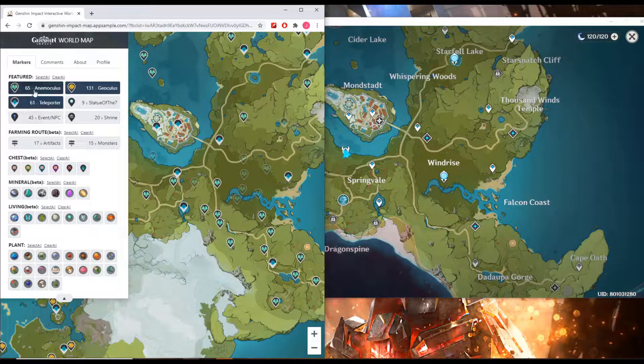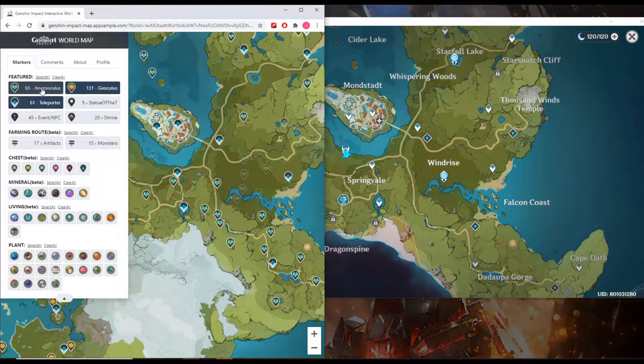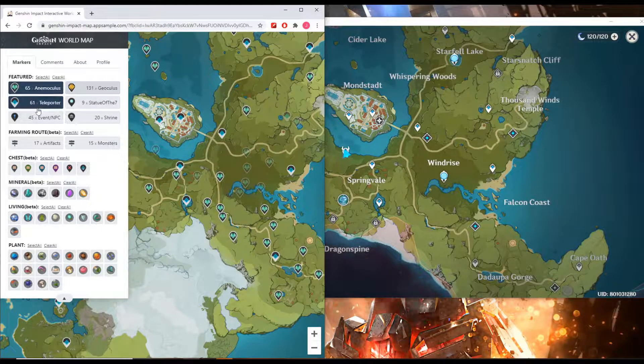On the markers page, you can see how many items you still have left to look for — for example, we still have 65 remaining to find. You can move around the map or just look for them.